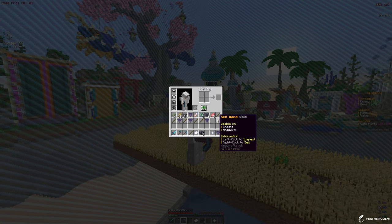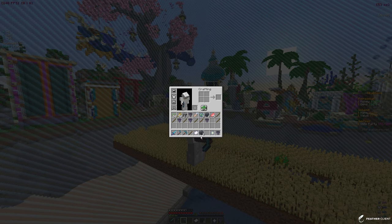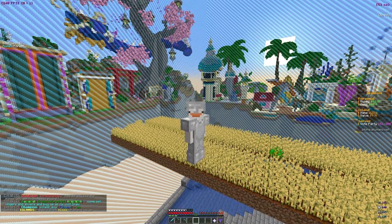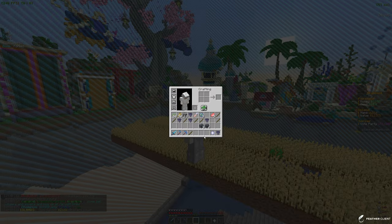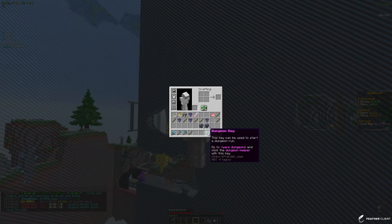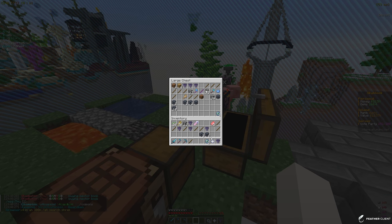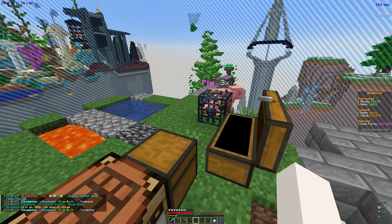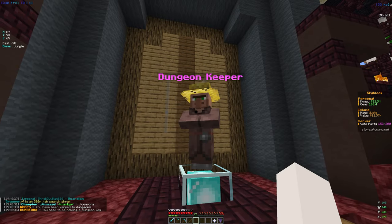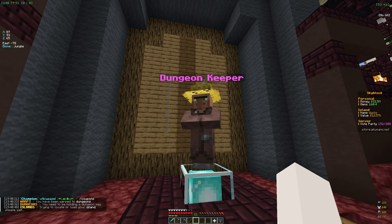We got a Warlord rank — definitely taking that. We got some cell wands with 250 uses, some chunk hoppers, chicken spawners, cow spawners, and a value ticket worth 2.66k. We also got two more dungeon keys. I don't know exactly when we'll look at dungeons, but they're probably going to be pretty good — I might try some warm dungeons to see if there are any rewards.